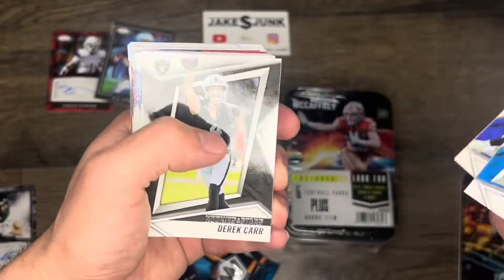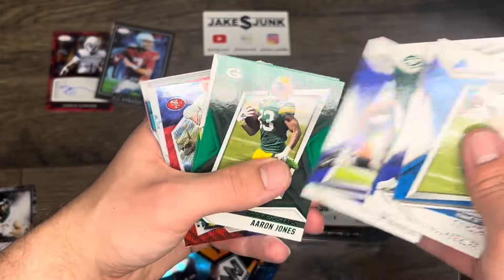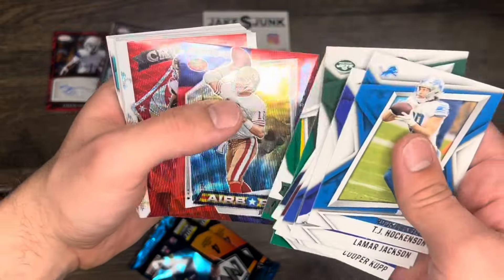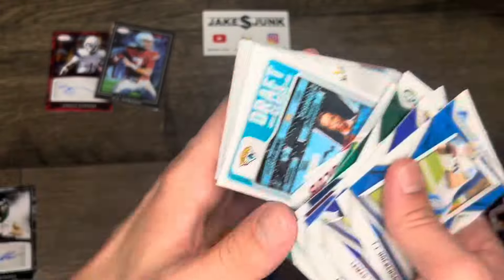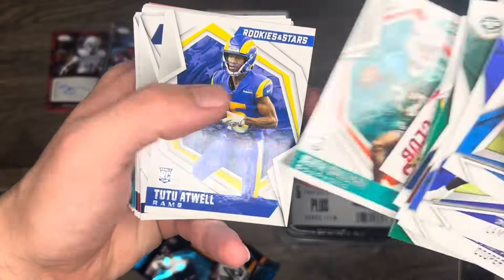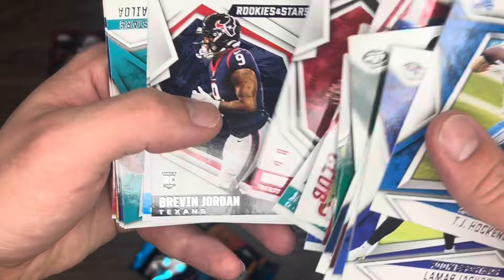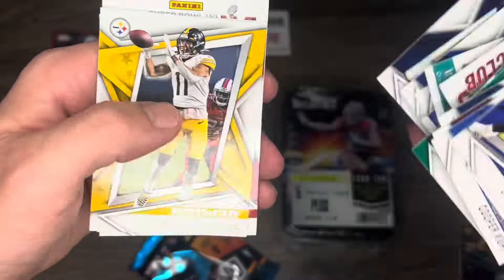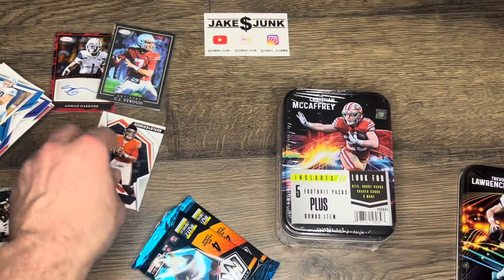We got TJ Hawkinson, Lamar Jackson, Baker Mayfield, CeeDee Lamb, Wally Rogers, Aaron Jones — a couple Packers — Joe Montana, Tony Gonzalez, Tom Brady, Davis Mills. Nothing too crazy there, but a nice Justin Fields rookie — set that aside. Nothing else too crazy. Nice Mahomes there to end it off. Nothing too crazy in that one — good feel to sleeve there.